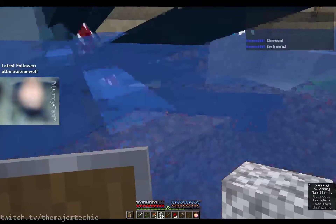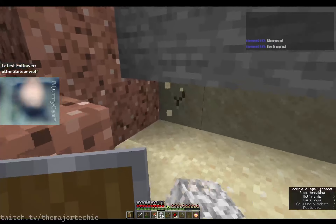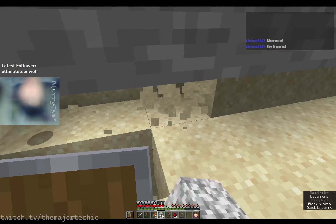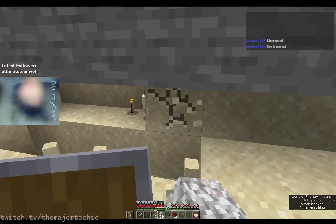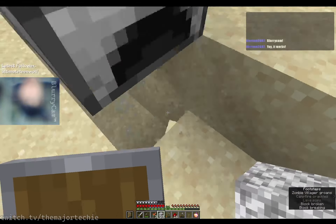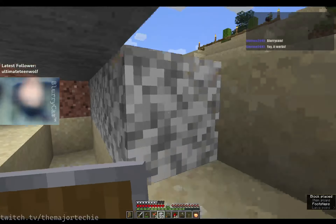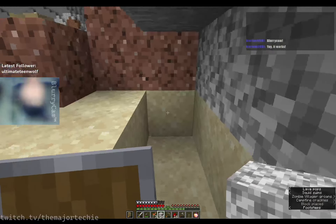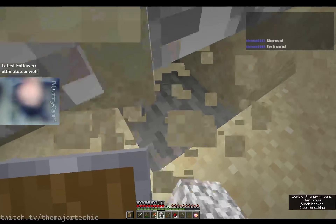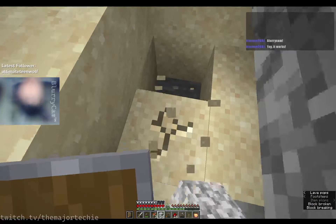Let's use diorite for this part. I want to make a water stream so that if my inventory is full, it'll just pick up all the blocks and dump them into a chest at the very end. I know that's going to take a bit of iron, especially considering I have to use a hopper for it, but I think it should be a good investment in the long run.